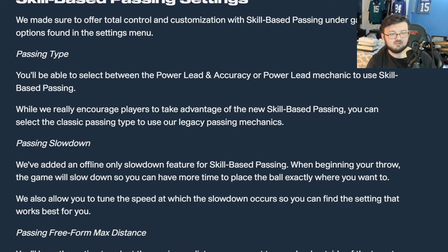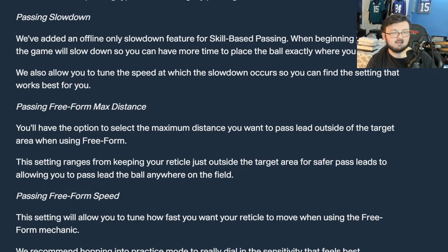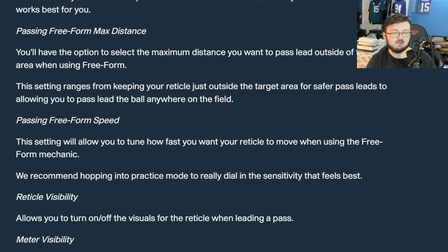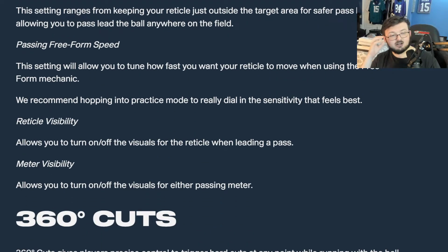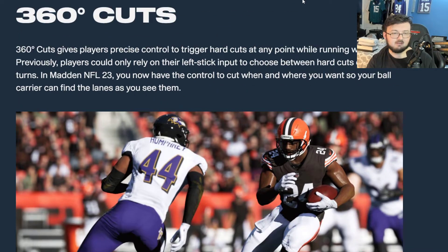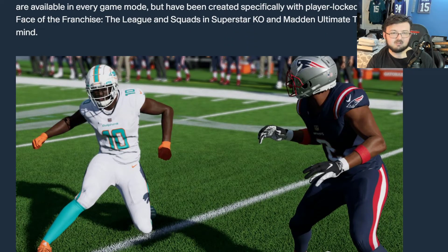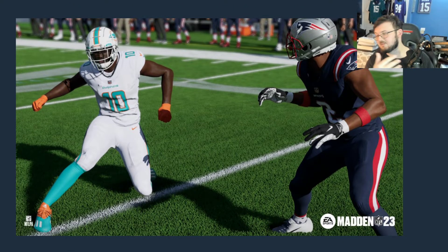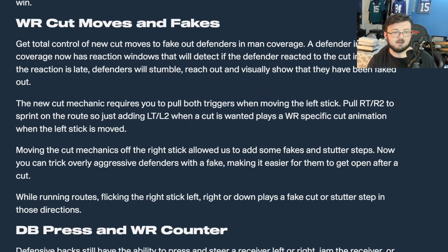Settings include passing type, passing showdown, passing free-form max distance, passing free-form speed, reticle visibility, and meter visibility. We also have 360 cuts, which we looked at before, and wide receivers versus DBs — the cut mechanic where you hit left, left, right to get that release.